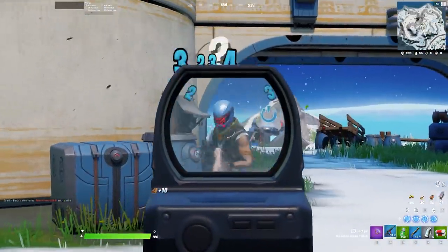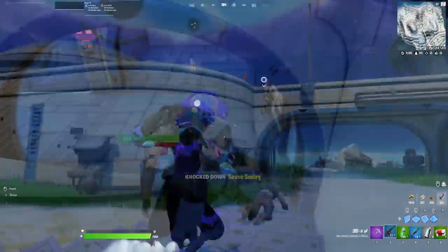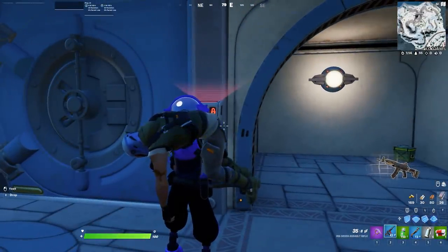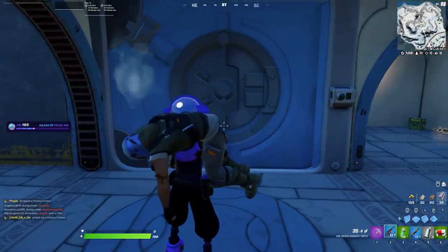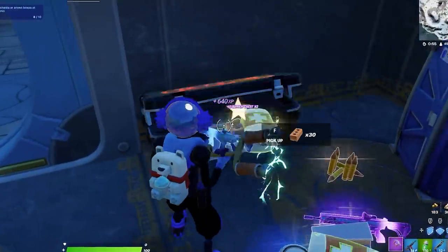It turns out you just need to find a 7th Sentry that is roaming the nearby area and then down them. Once you've done that, put them on your shoulders and make your way to the vault door. It should scan both of you at the same time and count it as a second player — and boom, you've got yourself exclusive entry into a vault in a Solos match. You could also do the same thing if you hire an NPC and bring them in the room with you.